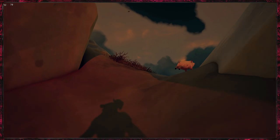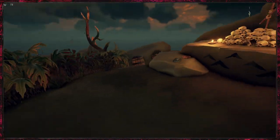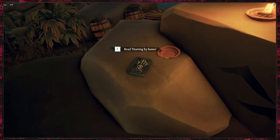Look for this bit here, a little path to the side of it. What we're looking for is the skull altar, just along here — and that's your fourth journal right there.